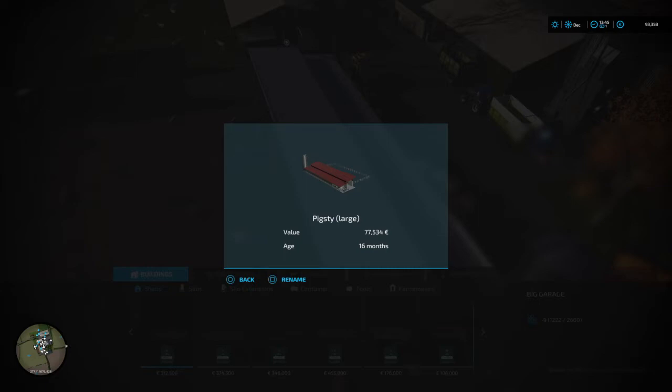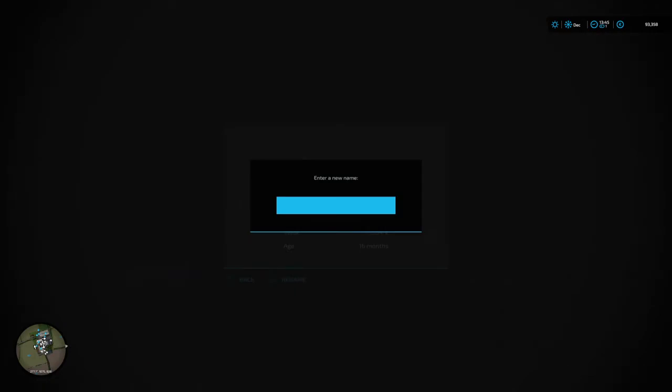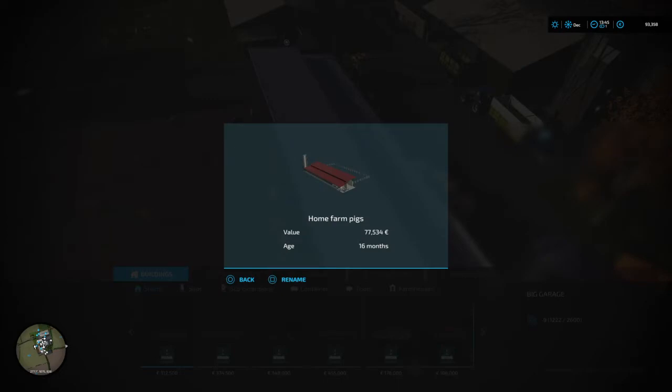Now what we want to do is press Square — as you can see it says 'press square to rename' — to rename this pig pen. Because it's the home farm we're going to name it 'home farm pigs'. Very simple.